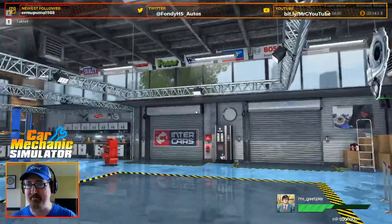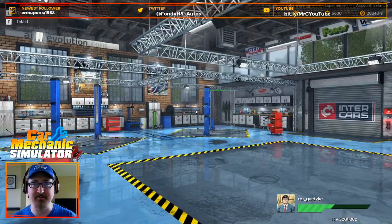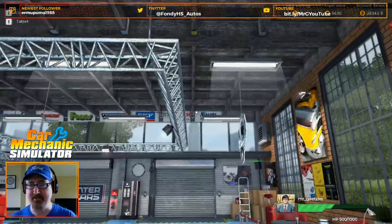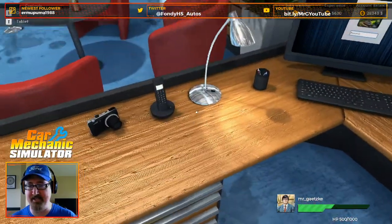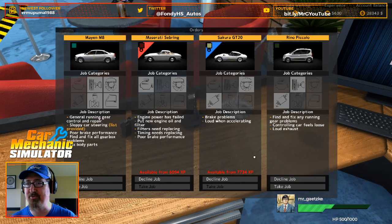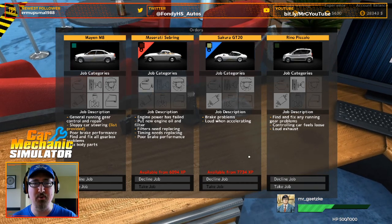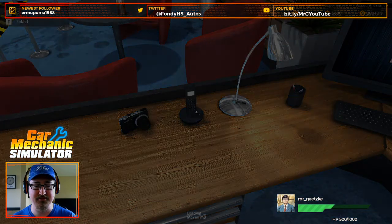Here's our maintenance shop. My goodness, I'm going to build one just like this in real life. We've got to get some skylights or something in our shop at the school. Let's see what we've got up for today — we're going to make a phone call. We have our little Piccolo Mayan M8. That sounds like a fun job. Let's go ahead and take that.